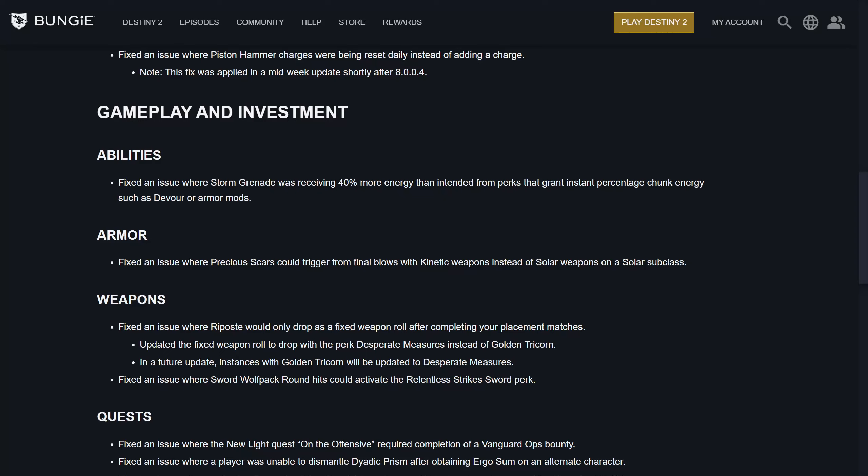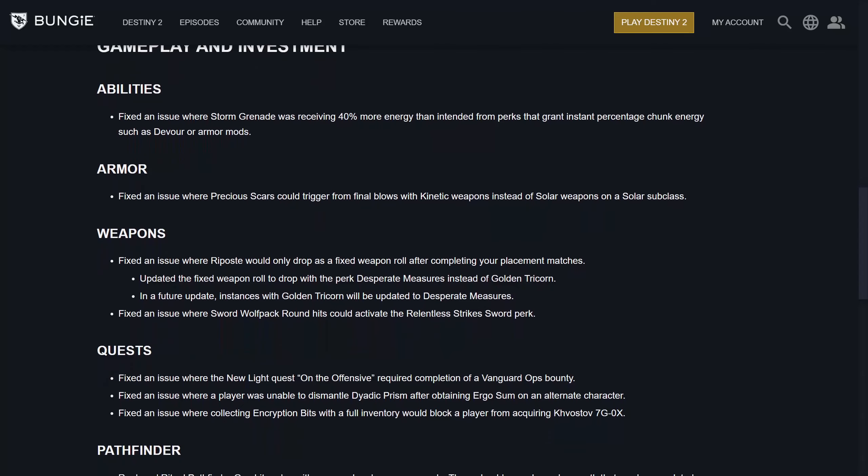For gameplay and investment, fixed an issue where Storm Grenades were receiving 40% more energy than intended from perks that granted instant percentage chunk energy, such as Devour or armor mods. I saw a friend of mine was annoyed they fixed this, but again — it was a bug, what do you expect? For armor, fixed an issue where Precious Scars could trigger from final blows with kinetic weapons instead of Solar on a Solar subclass.